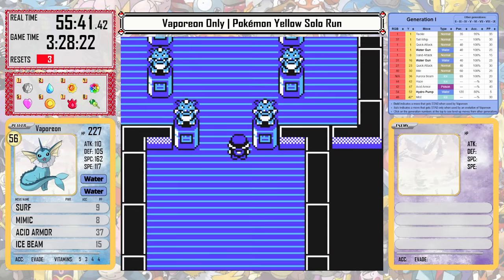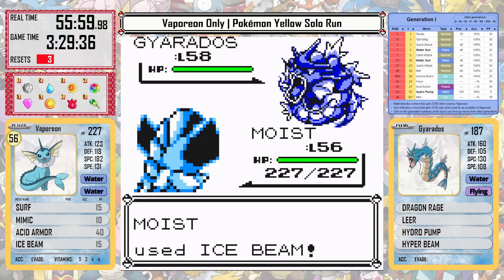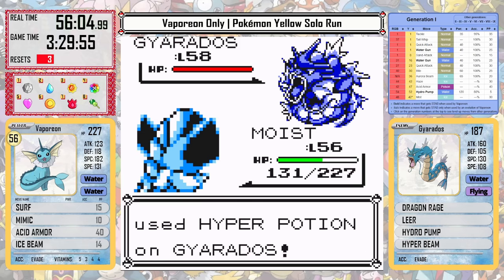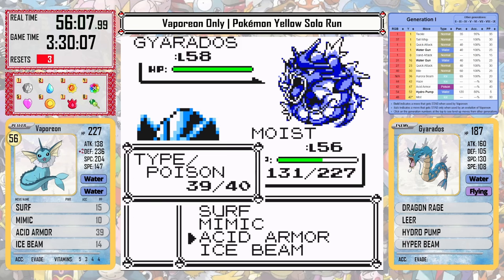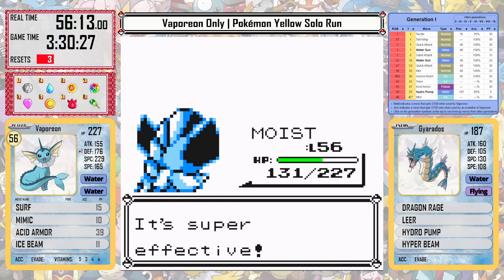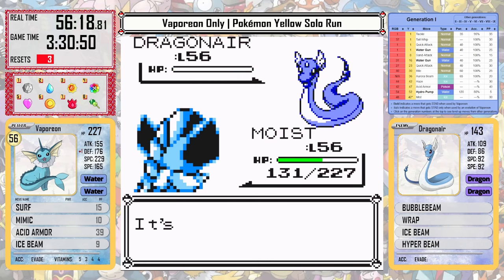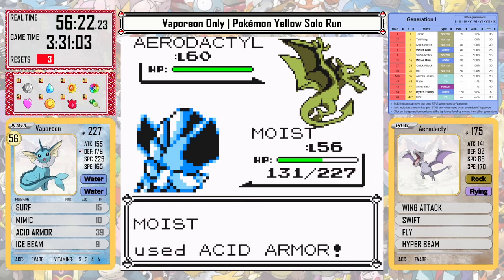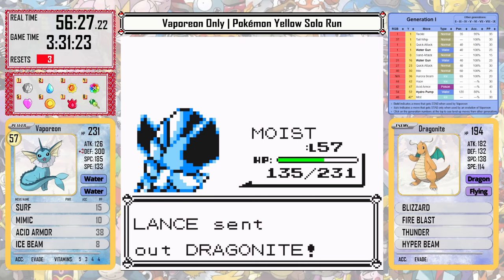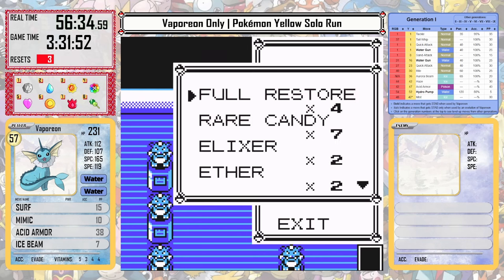Now we're on to Lance. We already have Ice Beam so I don't need to Mimic it from his team, but I do still have Mimic because I want it for the Champion. I take out Gyarados as quickly as possible with a couple of Ice Beams. When he's recharging from Hyper Beam, I use an Acid Armor to get a little defense — he then lowers it with Leer, but that continues to badge boost me, which is excellent. I can take out his Dragonairs with Ice Beam, and stacking one more time against Aerodactyl means I actually outspeed it — that's how broken these badge boosts are. His last Dragonite is no problem again with Ice Beam.